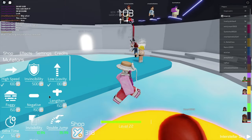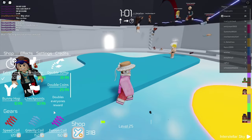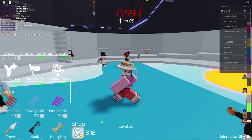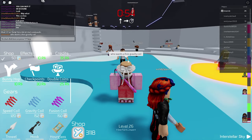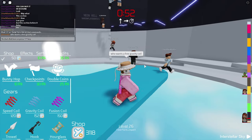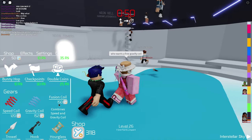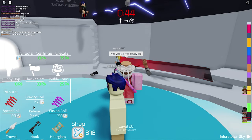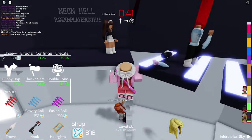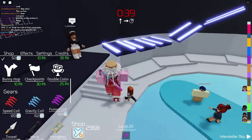I've decided to join a different server. The prices are a little bit higher in this one - they're 150 each. But we can still buy at least 10 of these so we should be fine. Let's ask the same question once again: who wants a free gravity coil? And we're actually going to buy them the fusion coil because that one is actually better. Why is the fusion coil cheaper than the gravity coil? That makes no sense whatsoever - that's pretty weird.